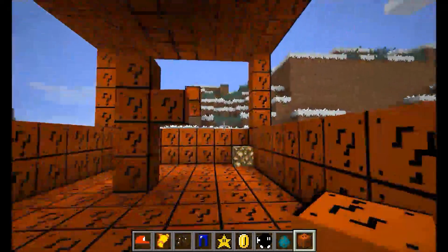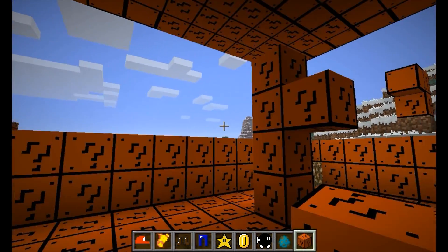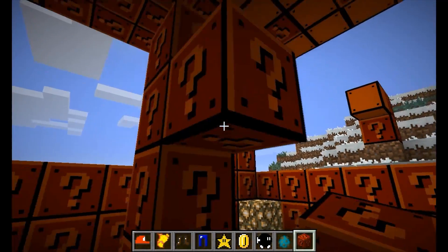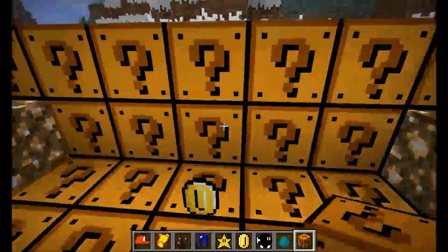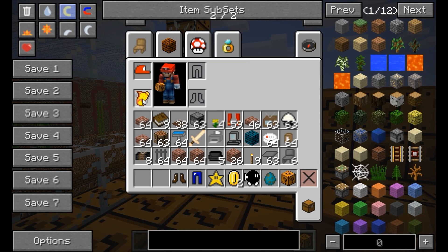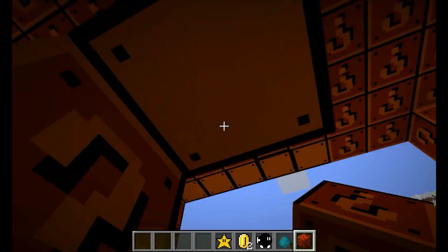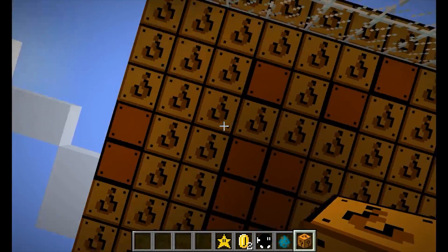Right now I have nothing equipped — just my regular Mario skin. Watch this: if I jump at this question block right now, I can't do anything. It won't break open. The only way it breaks in this demo is because I'm in creative mode and hit it directly. Now I'm going to go into full Mario mode — equipping his cap, cape, jumpsuit, and boots. We're ready to go! In full Mario mode I can jump higher. Watch — I jump up and hit the question blocks, they become empty, and the coin pops right out.